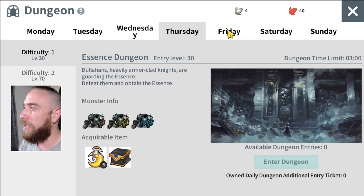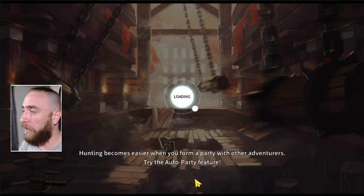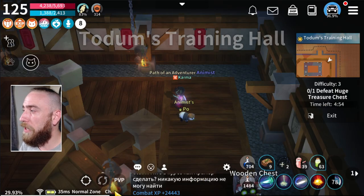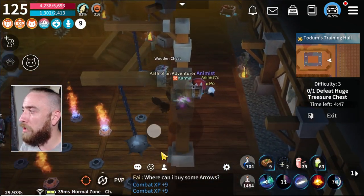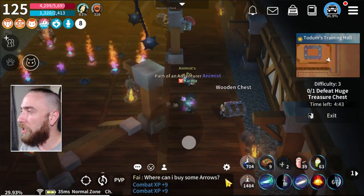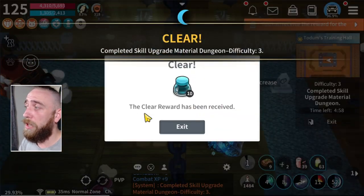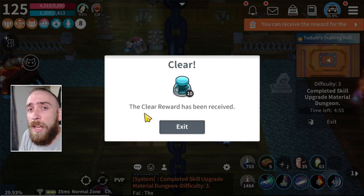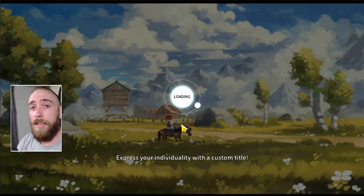So today being Friday, we're going to go into difficulty three. These dungeons are really quick — they literally take less than two minutes to complete. When you get inside, you have five minutes to defeat the huge treasure chest. Basically just run inside, kill everything right up to the point — there are loads of traps on the floor, which is a bit of a nightmare. You just run in and murder the boss. The daily dungeons are pretty simple and really quick to clear.